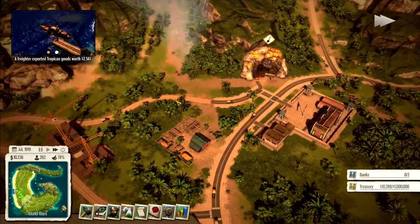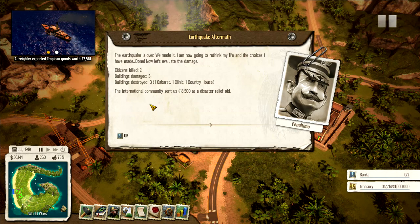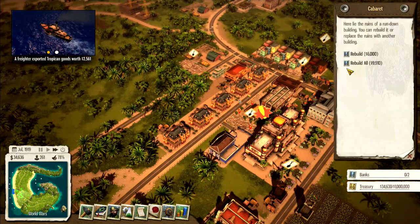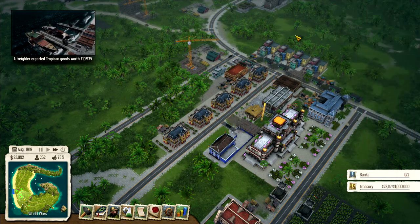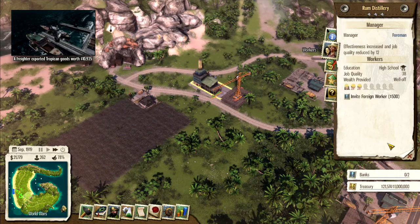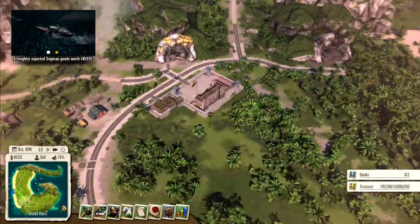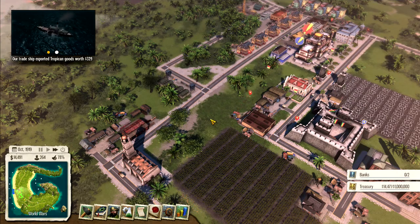An earthquake hit. As much as I hate disasters I leave them on for the challenge, but what a pain. The cabaret, clinic, country house, and two other buildings were damaged. Let me repair those. The cabaret went down — need to rebuild that. Checking everything else... the docks look okay. There's more damage over here. You'd think 'repair all' would actually repair everything, but apparently not.